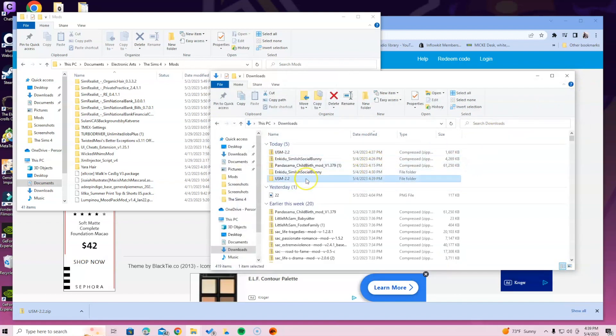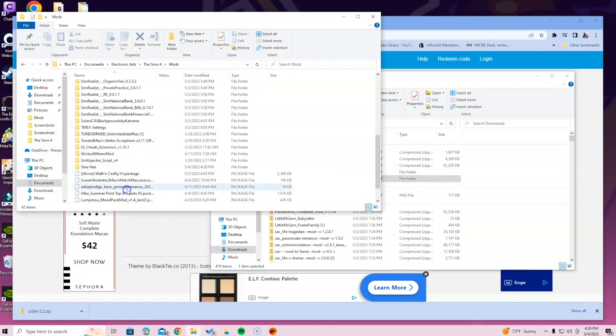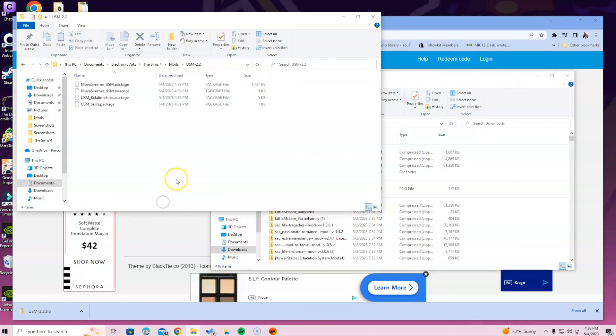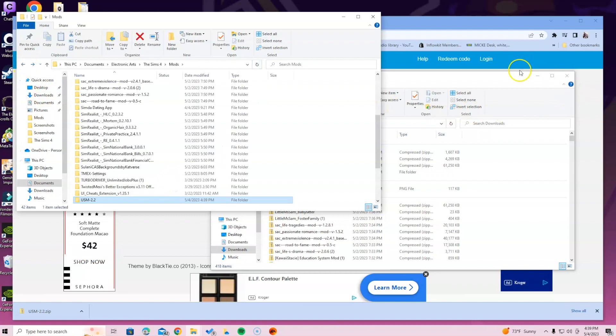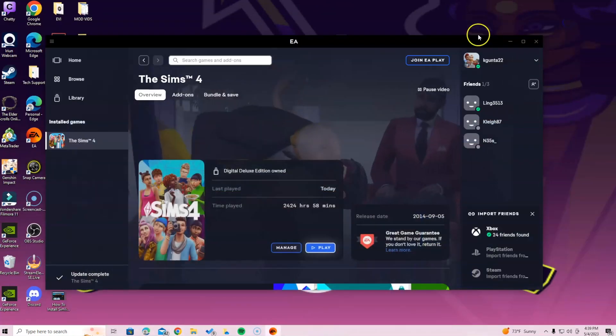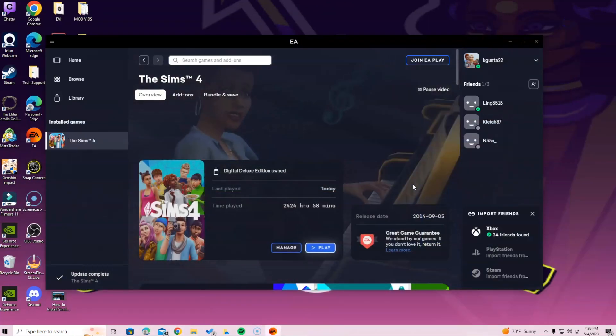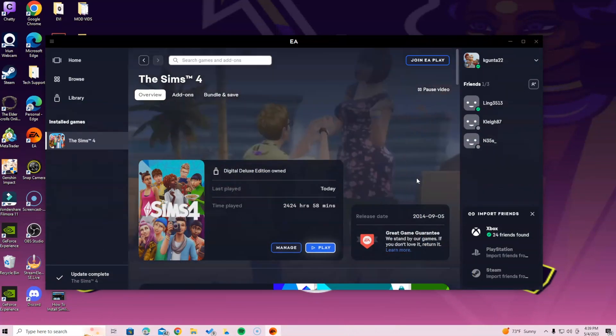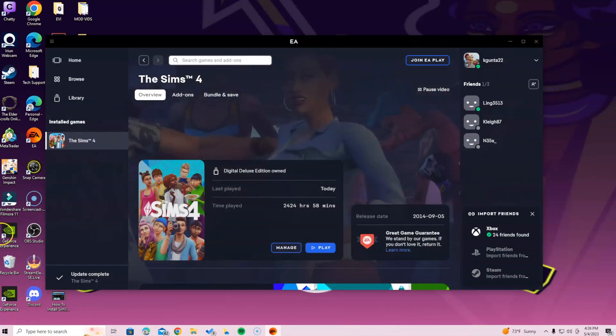Grab the folder that you just opened and drag it into the Mods folder. I sometimes like to double-click just to check and make sure I did everything correct. Once I see that I did, I'm safe and comfortable to exit out. Do not forget to go into your game options settings and check to see if mods are enabled. You need the CC settings in order for your game to work.